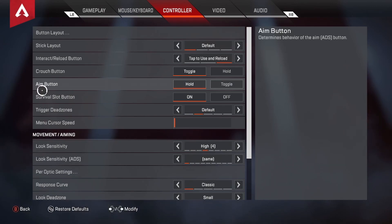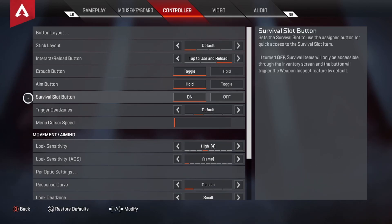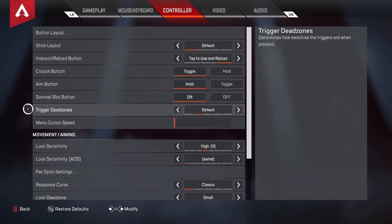Crouch I have on Toggle. Aim I have on Hold — I really don't like Toggle Aim, I actually hate it; it just doesn't feel natural. Survival Slot Button is on. I'm not entirely sure what it does, but I think it's when you're in a pinch and need a certain item — you quick-select by hitting the use button and it goes to the item you need most. I just have it on since it defaulted that way.